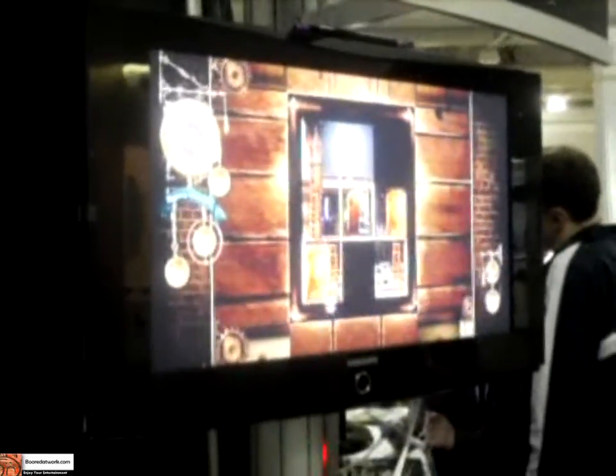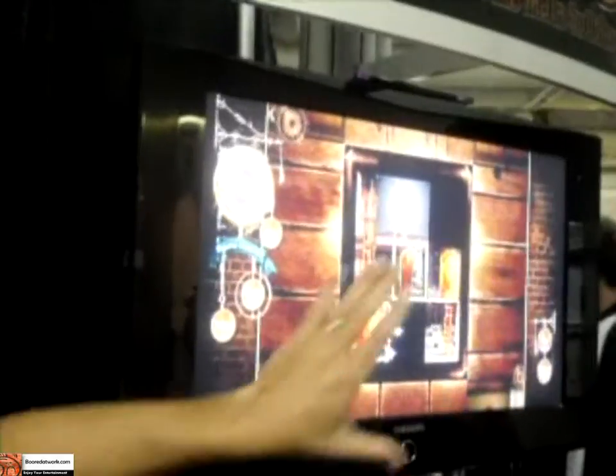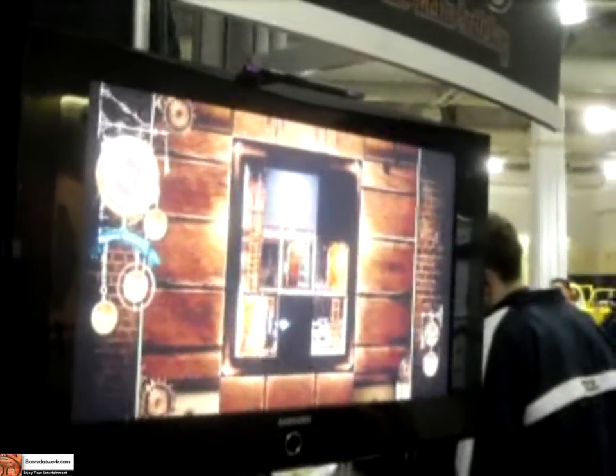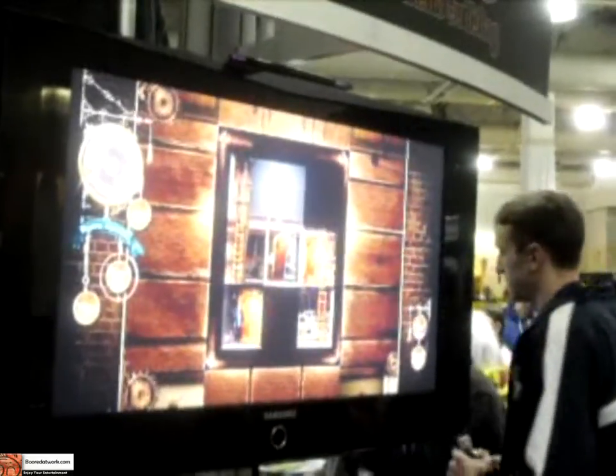How does the multiplayer component work? Multiplayer is — so you would have this screen right here, and you would have another screen on the side. There's only one exit, so the two people run to the middle. The first one to get to the middle wins.